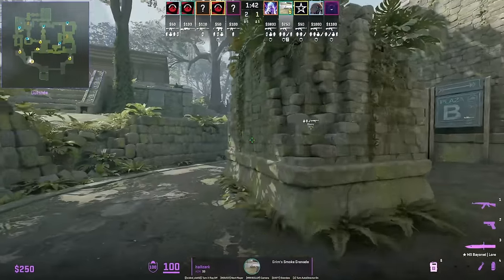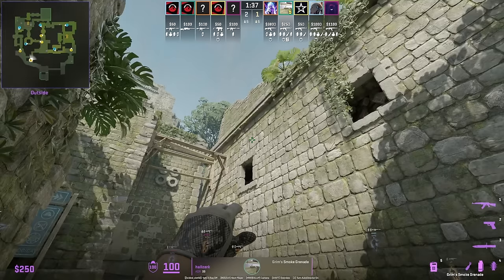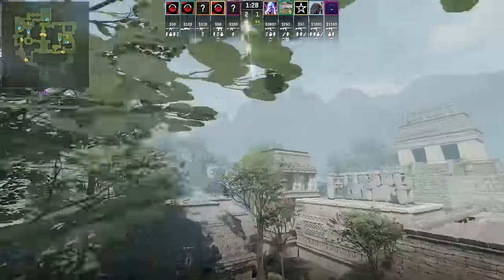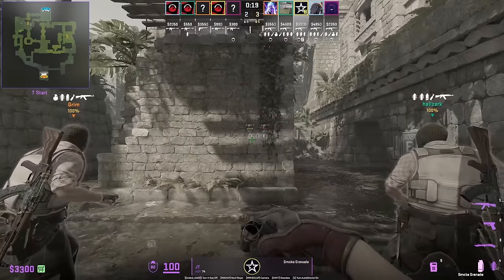A split smoke from Halsek from yard: crouch and aim at this line, then stand up and jump throw. This is much safer than going out mid to throw the smoke.